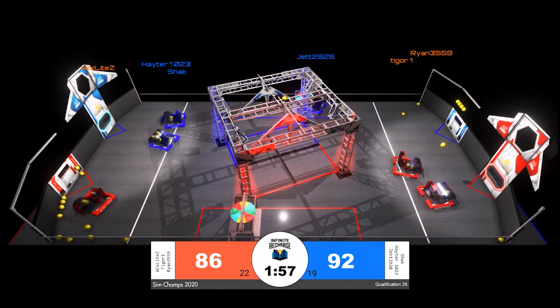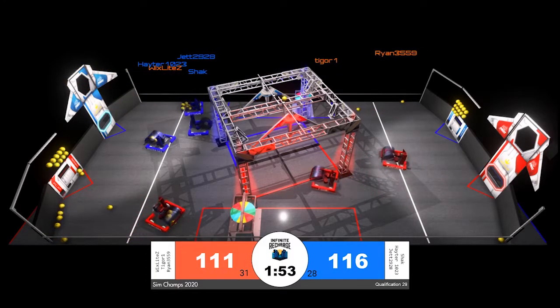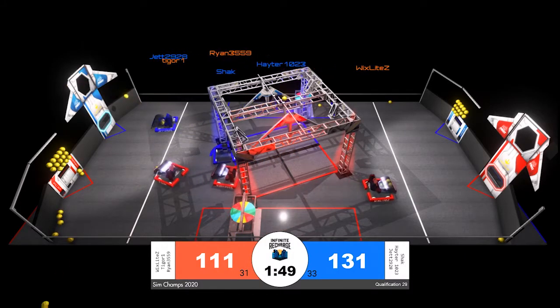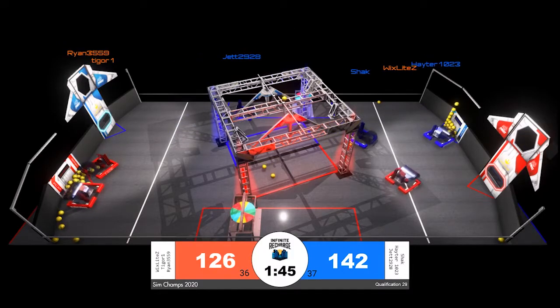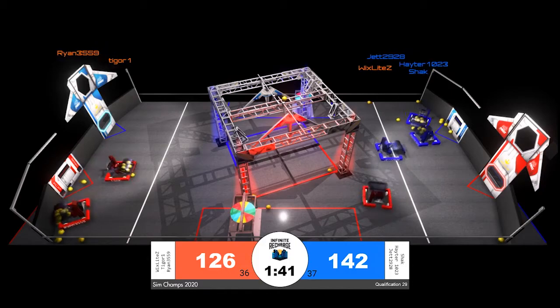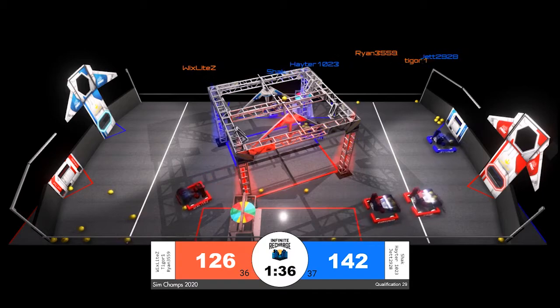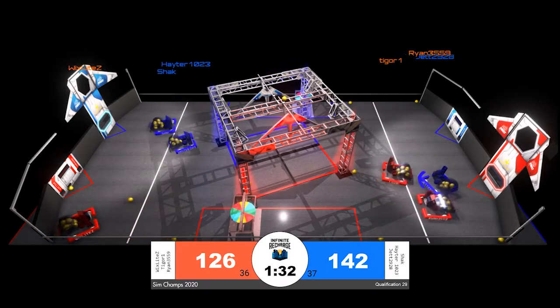As we get to the two-minute mark in our match, similar strategies are being played as we've seen throughout most of the day. At least initially, both the red and blue alliance are focusing on an all-offense strategy — robots cycling between the loading zone and the power ports to score. Occasionally we will see some snipes of defense; it looks like Jet 29 28 was hoping to do that for the blue alliance.